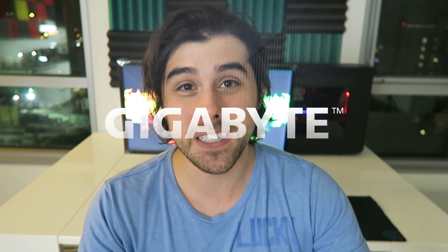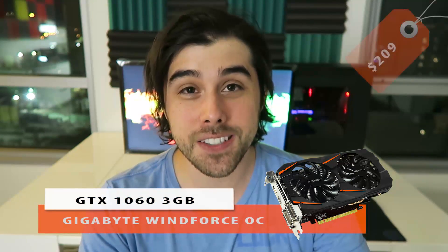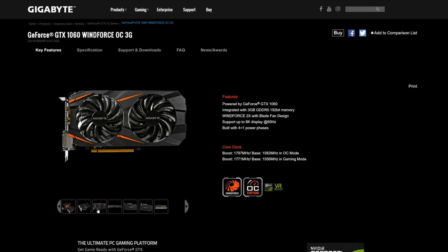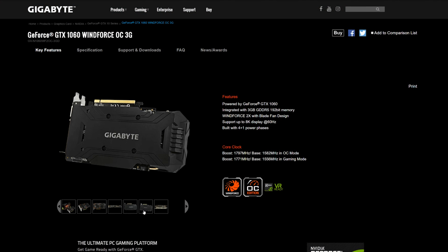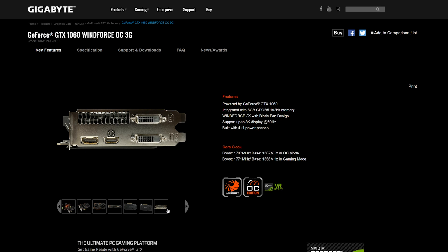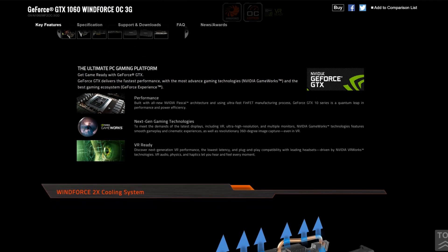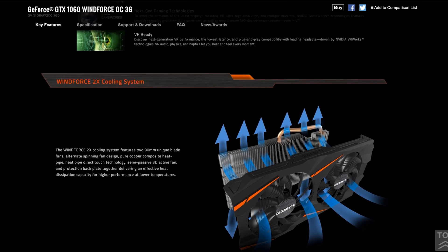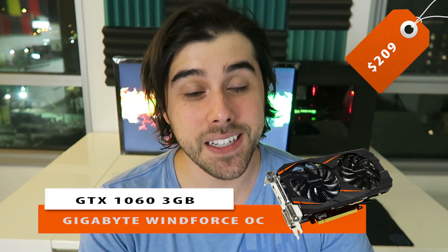For the graphics card — the featured component for this build — I went with one from Gigabyte: the Windforce OC GTX 1060 3-gigabyte variant for just $209. In OC mode, it has an advertised base clock of 1582 megahertz and a boost of 1797 megahertz, and likely a bit more with some good fortune. It has a 4+1 power phase design, two Windforce fans on the cooler, and a nice-looking backplate. It's really hard to beat at $209.